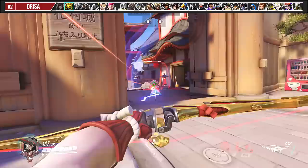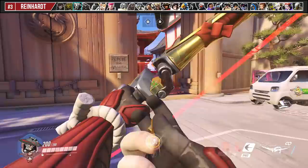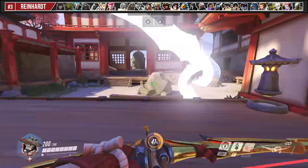Against Orisa's 900 HP shield, if you work with your team to break the shield, she becomes just a slow moving target with a big fat head. You can also use your ult as a zoning tool to force her to move away from it.